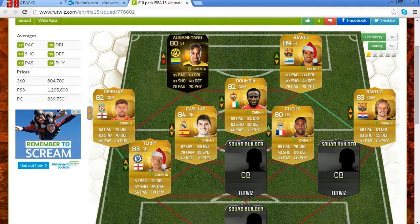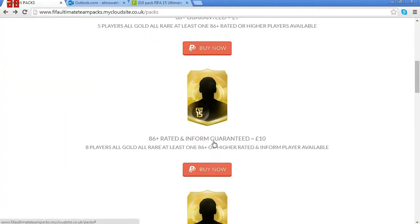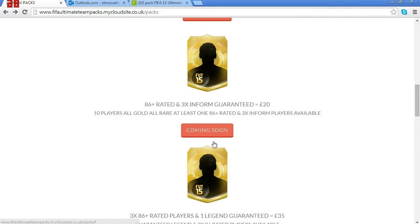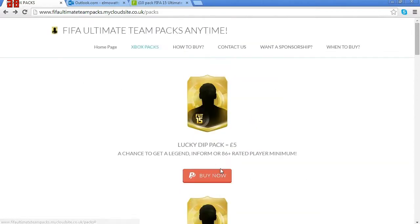Remember, you might get your email quite late or within about eight hours, because it's not an automated service — it's him and a couple of his friends doing it, so they can't do it exactly straight away, especially when it gets busy. The coming soon packs — you should go absolutely ham on when they come out. Look at this: 86-plus rated, three times in-form guaranteed for £20 — you can't go wrong. This is only Xbox at the moment; however, PS is coming soon, so all you PS players out there it will be out soon. For now, Xbox — go and buy them using the link down below.